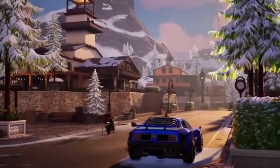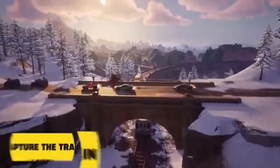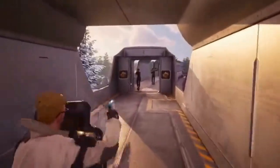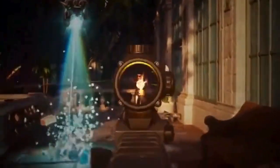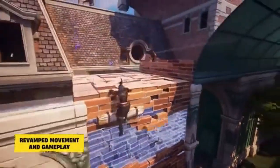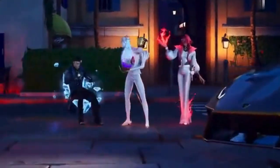Welcome to the heart of Fortnite Chapter 5 — the brand new island, a canvas of epic battles and uncharted territories. Gone are the familiar landscapes we've grown accustomed to. In their place stands a bold new world, eager for exploration. Let's soar over the island's layout. Each corner tells a different story, from the snow-laden forest to the sprawling tundra.